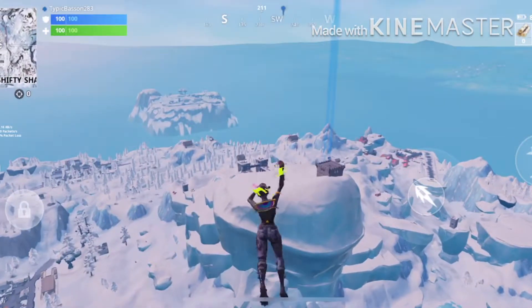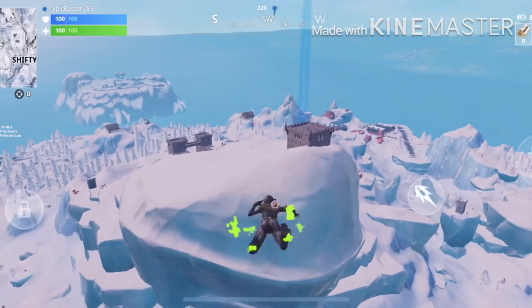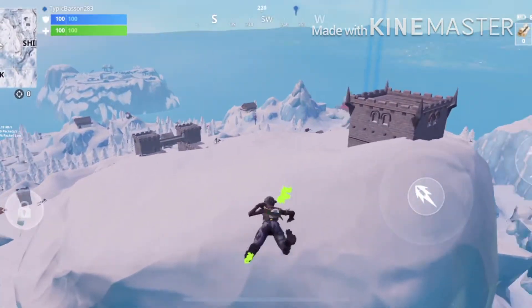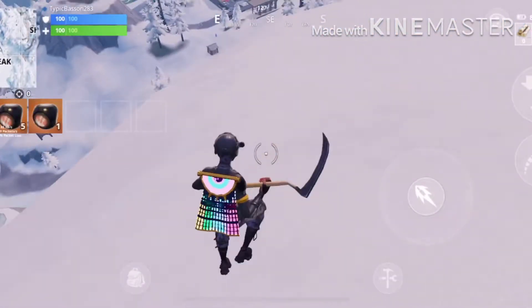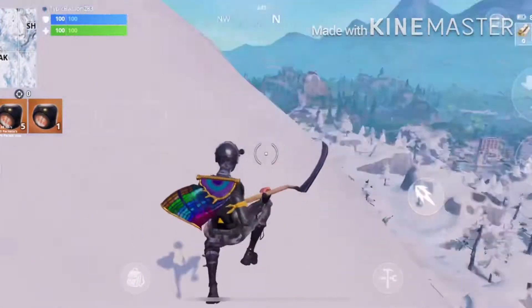I finally got the new umbrella today — I had like two days of grinding Fortnite and I kept losing, but finally got it. Once you get to Polar Peak and you see this thing, you just want to land somewhere near me and walk this way with your pirate ship.